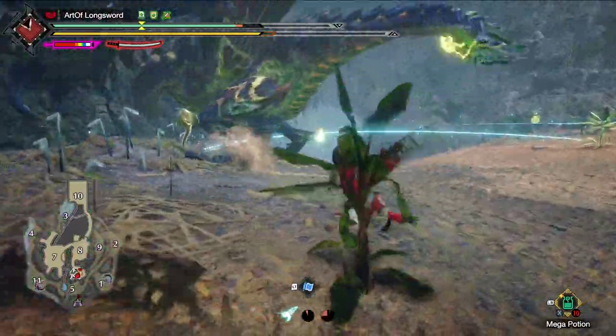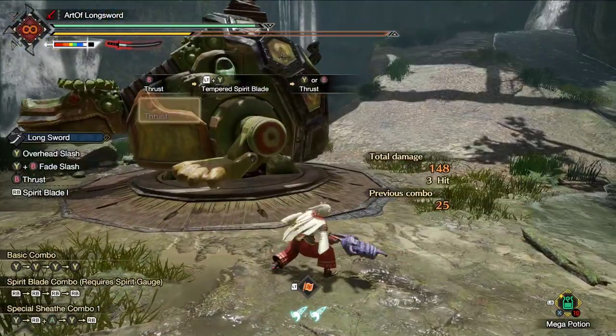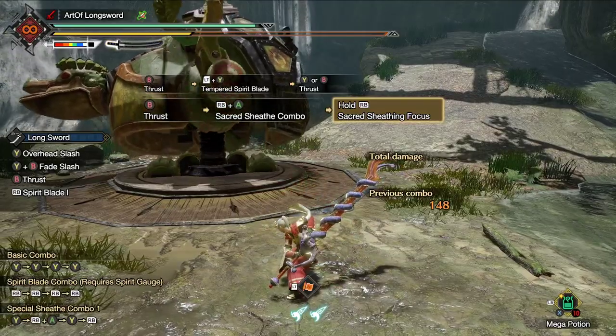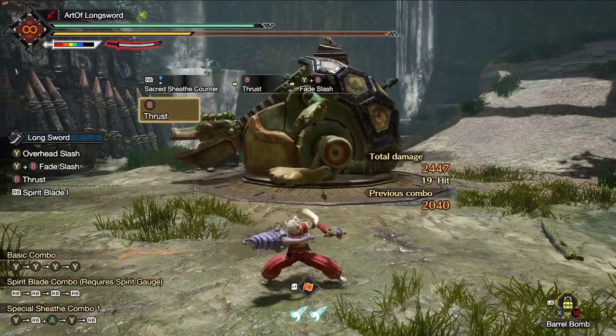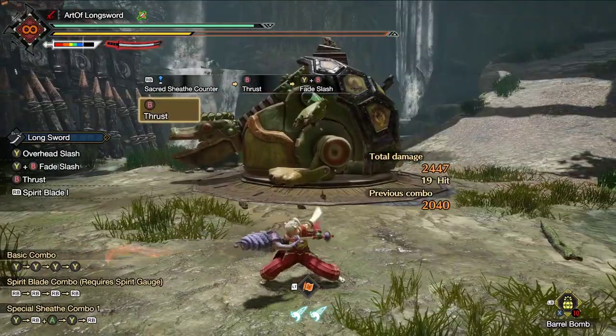Next up, we're going to talk about my favorite addition to Sunbreak, which is the Sacred Sheathe. This move is going to drain all of your Spirit Levels in exchange for 3 juicy hits. If you want to charge and put your Spirit Levels into it, you simply gotta hold down the inputs. However, during the initial sheathe animation, you have the option to just let go and perform a manual counter. You have enough time to perform the counter until your weapon is fully sheathed.